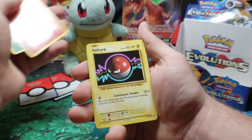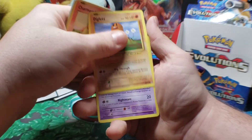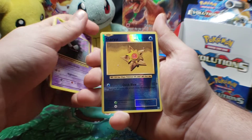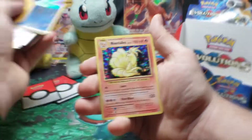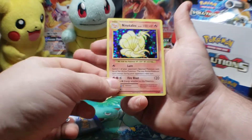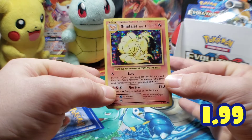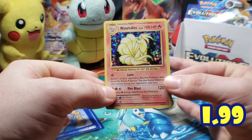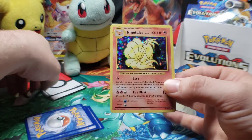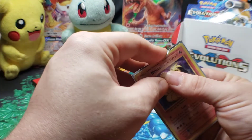Energy, Full Heal, Charmander, Diglett, Gastly. Reverse holo is Staryu. And the final card for this pack is Raticate. Nice. Man, just love the holos in this set — makes me feel like a kid again. Ending it on a holo, and on one we didn't have yet. Man, very cool.